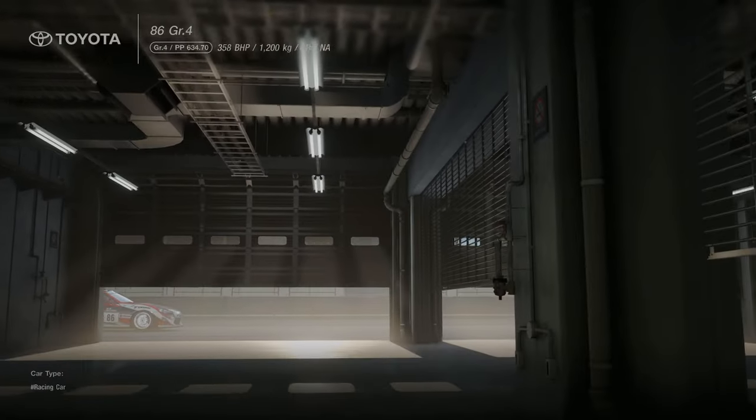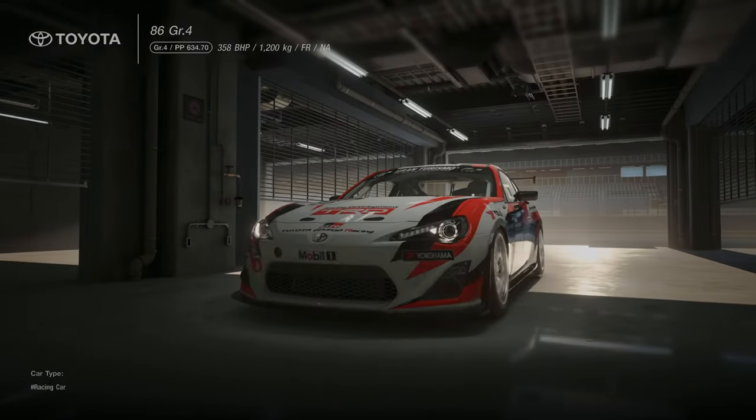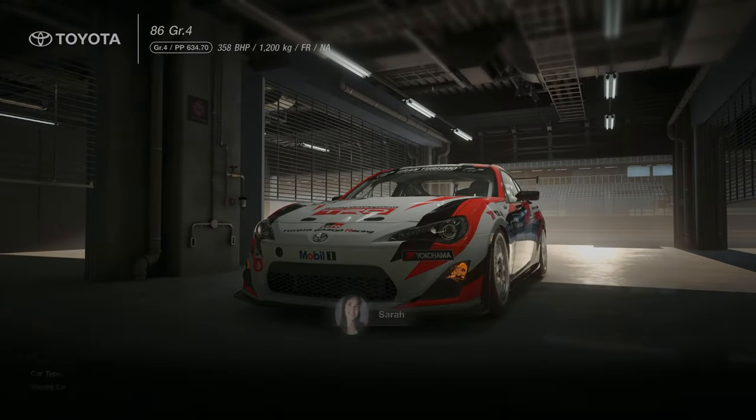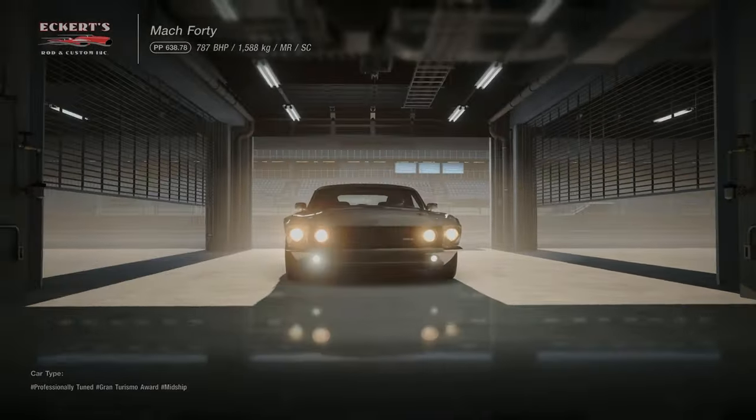For earning all bronze in your Moby Dick Challenges you will receive a Toyota 86 Group 4 car, and for earning all gold in the Moby Dick Challenges you will receive a Mach 40.